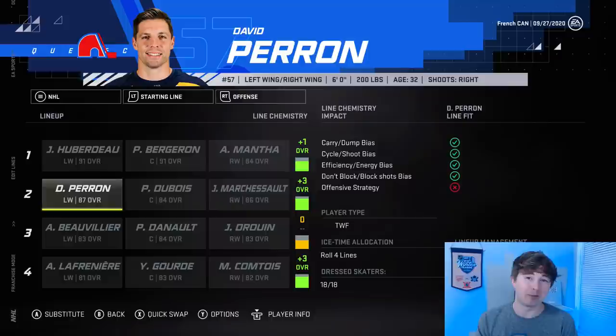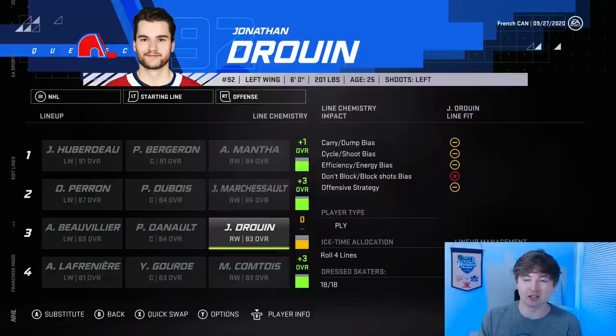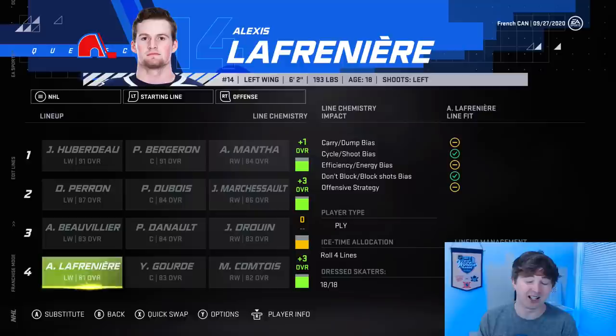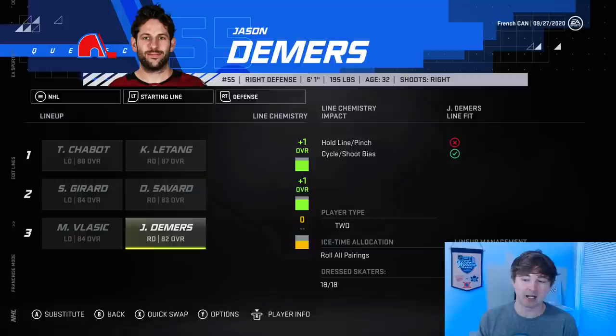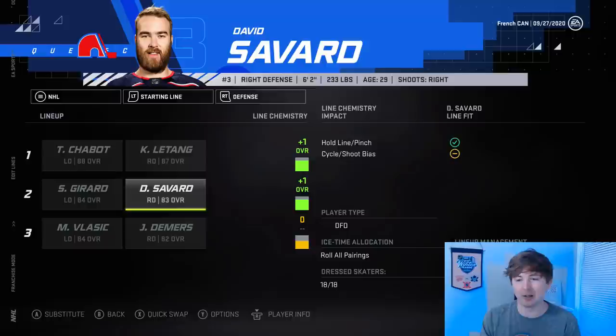Maréchal, Dubois, and Perron get a plus-three on the second line. Bolier, Deneau, and Duran on the third line — no chemistry boost but still a pretty solid third line. Fourth line: Maxime Comtois, Yanni Gourde, and Alexis Lafrenière get a plus-three. Pretty nasty forward group. Defensively, Chabot and Letang on the top pair, which is real solid. Savard and Girard on the second, and Vlasic and Demers on the bottom pair.